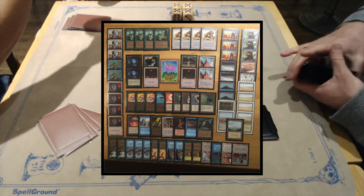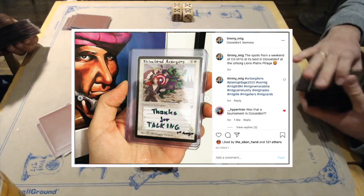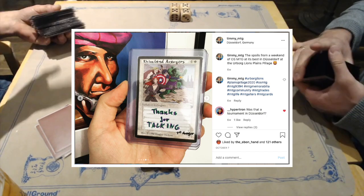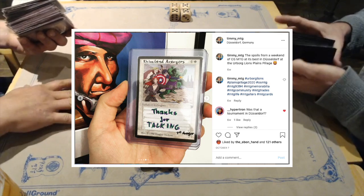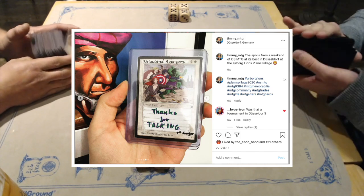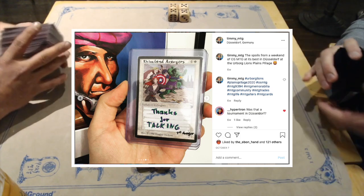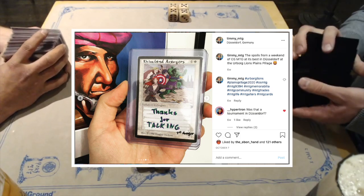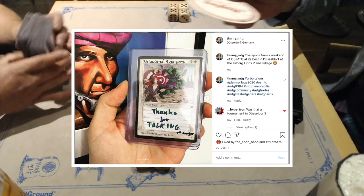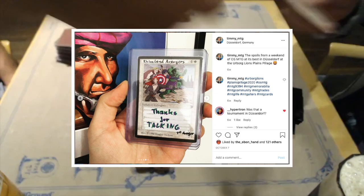This was the first time we met each other at this tournament in Dusseldorf. Michael gave me a pretty cool altered card — here's a screenshot from my Instagram. He's from a playgroup called the Rheinland Adventures, which is a group from the Rheinland region in Germany. The card says 'thanks for the talking' — I really appreciate that, and I've got it here in my office. A shoutout to Rheinland Adventures — I'm looking forward to seeing you at other tournaments.